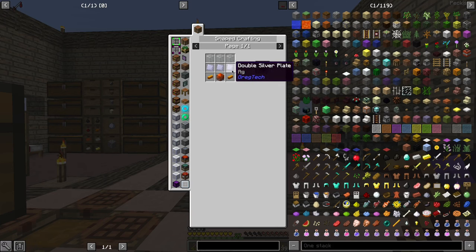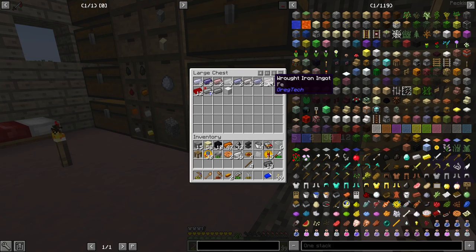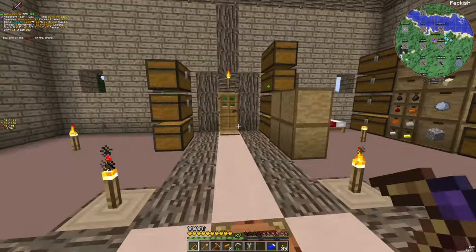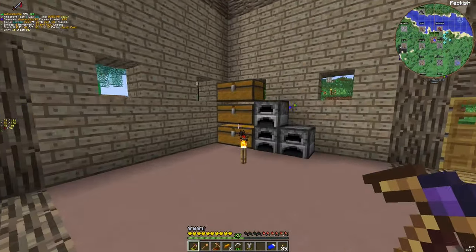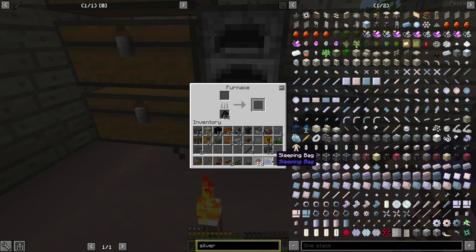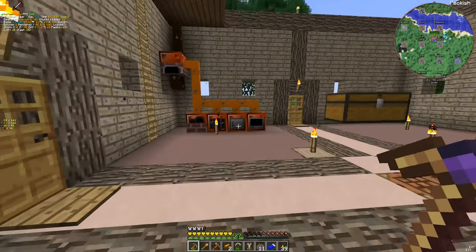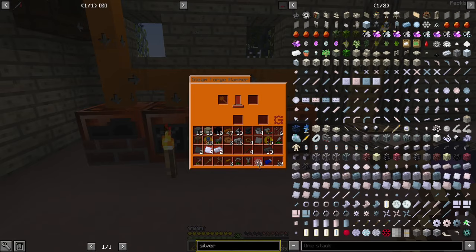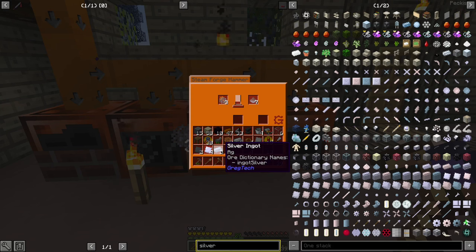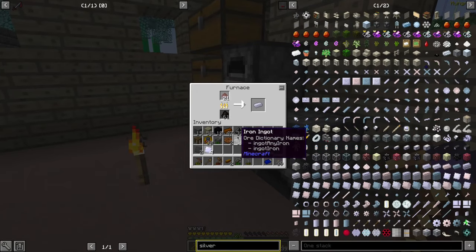I'm just gonna need six silver plates. Silver, silver, silver, silver, silver — I should have silver. And also some more silver. Let's cook — just cook, not steam cook. And the forge hammer. As I told you, the forge hammer is quite useful. I really love this machine — really, really love it, at least in the early game.